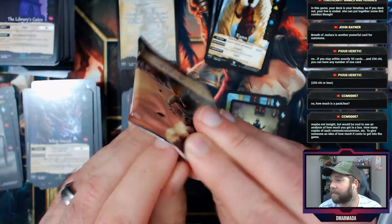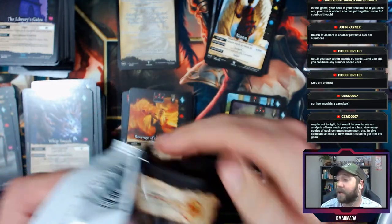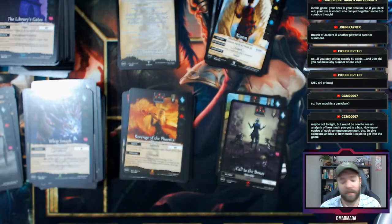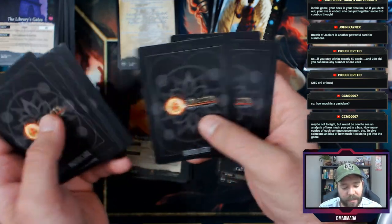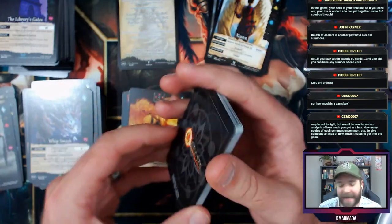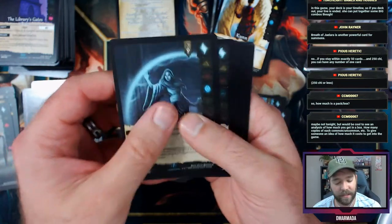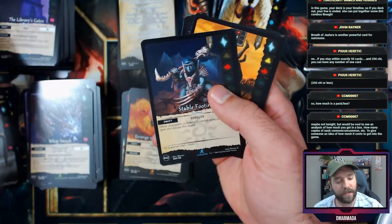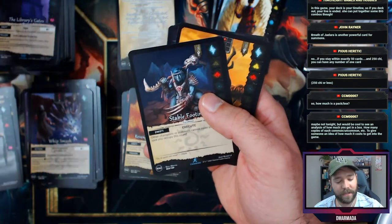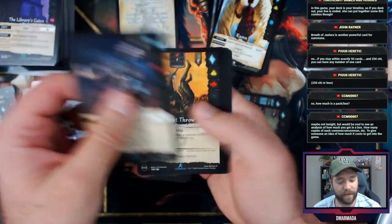It would be cool to see an analysis of how much you get in a box — how many copies of each card. I agree, I probably won't break it down right now but I'd like to know that. I've found a couple of YouTube channels doing stuff with Genesis, which is nice — it's good to dive into something and have resources, which is why I really enjoyed that beginner's guide.